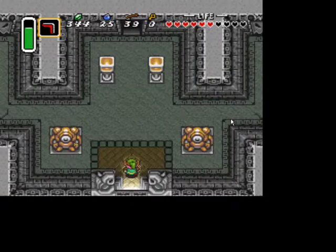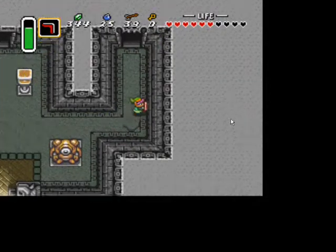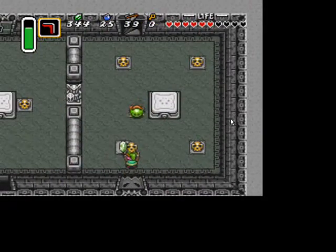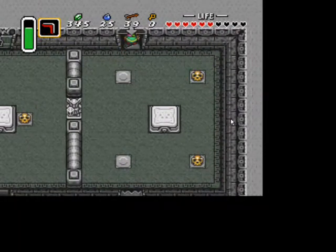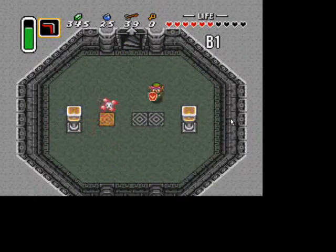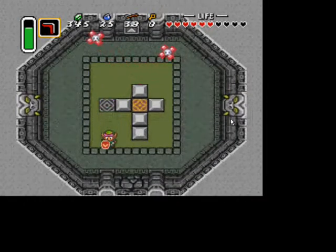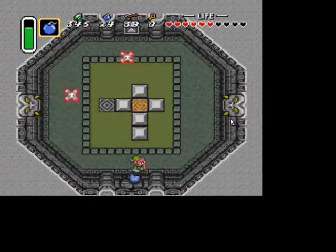You want to head up and you'll see it looks a lot like the Eastern Palace. First, head to the right and up and there'll be a new enemy called Helmosaurs. These you can just throw pots at — your sword won't really do anything from the front. You'll see an anti-fairy, and if you need a fairy I suggest getting that one. Otherwise, head through the portal.